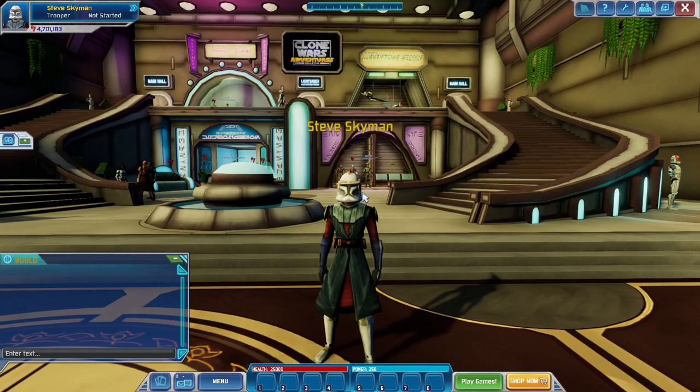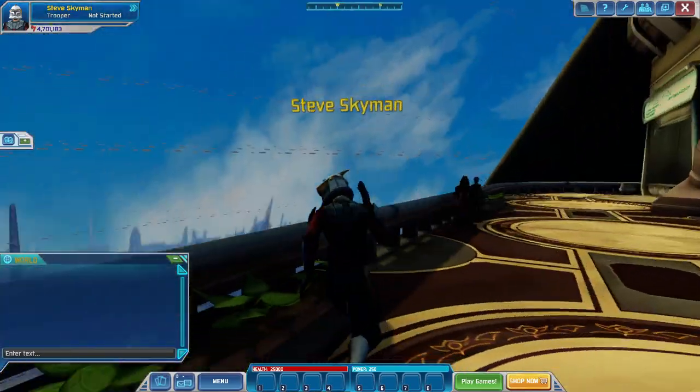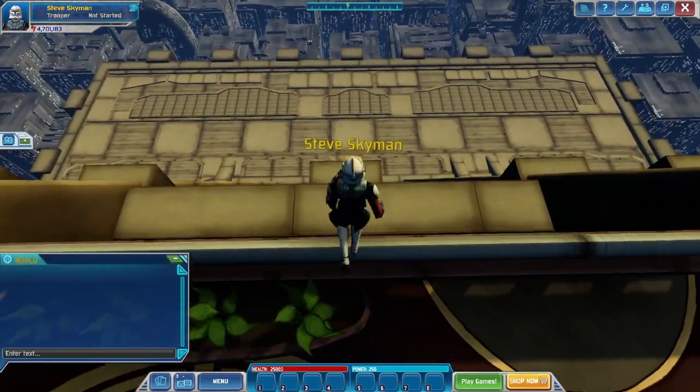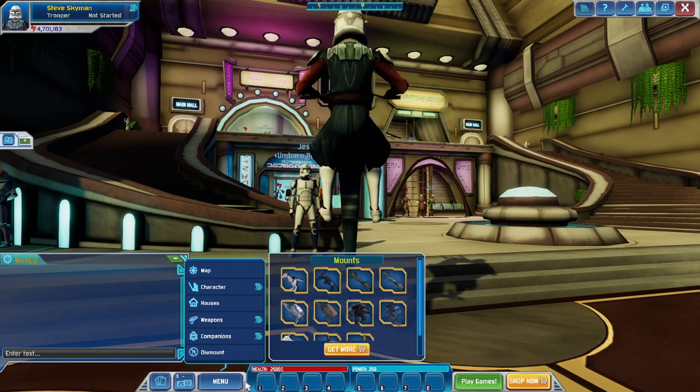Welcome back everybody to a brand new Clone Wars Adventures emulator video. Today I will be showing you how to get outside this Jedi Temple and go down to the bottom over here. I never knew how to do this up until about the last week of the game.